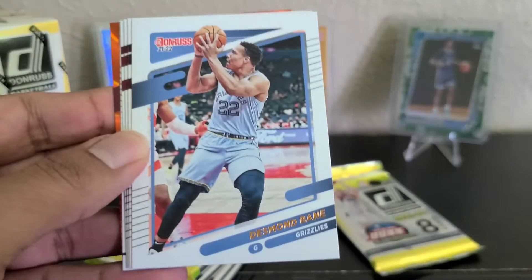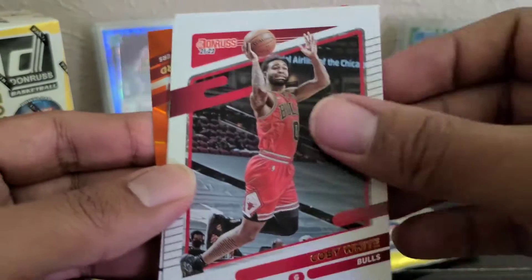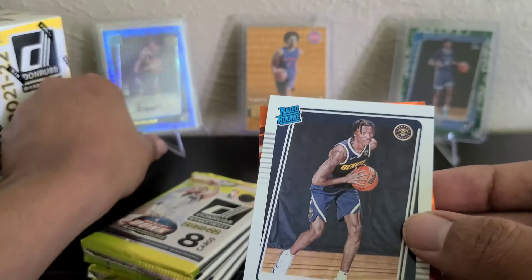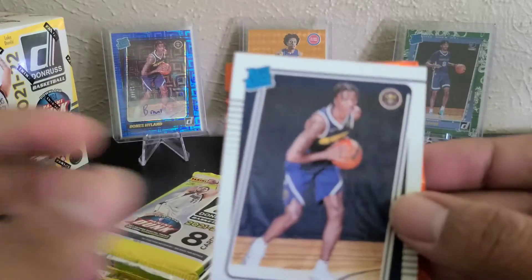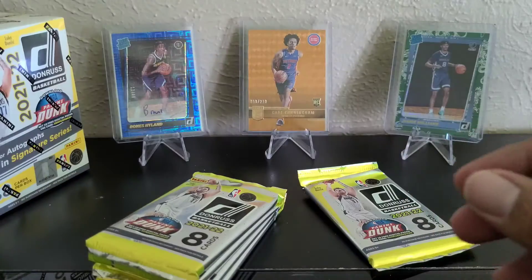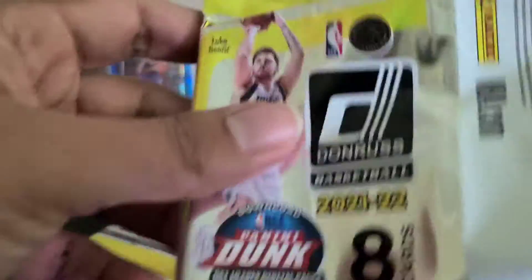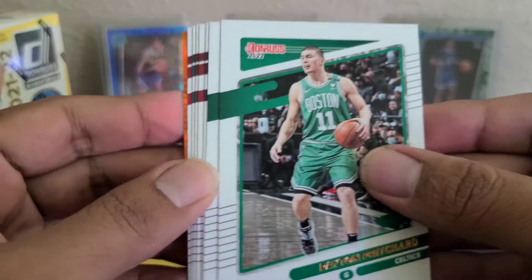Ingram, TJ Tucker, Bane — second year. Markanen, Robinson, White. Bones Hyland — got his autograph back there from the Choice box. And then our next orange is Cunard. Our next orange — probably one orange or insert, one parallel or insert per pack.